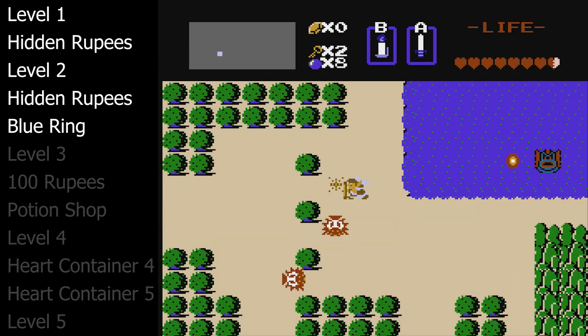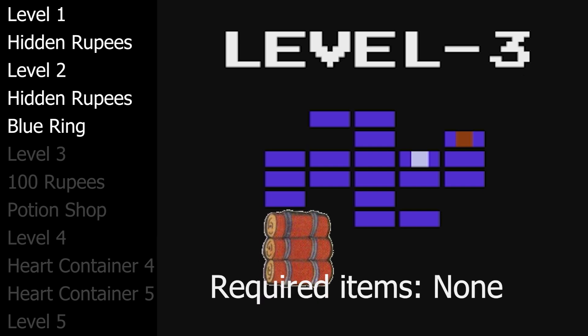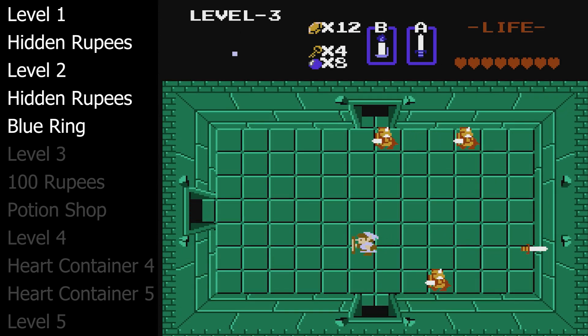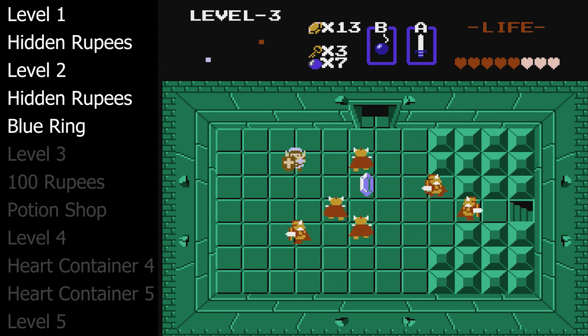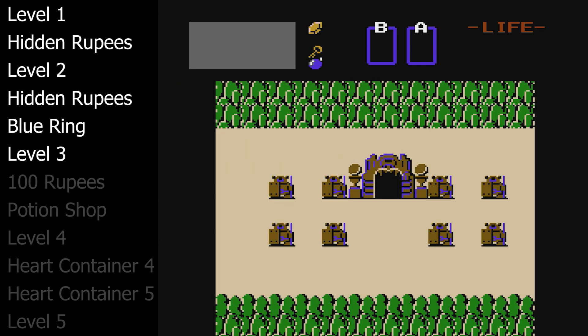With Link's improved defense and blue tunic, we're going to rush to level three. We will get the raft item, which will unlock a lot of stuff in the overworld. I do want to make special note of a new enemy you'll find in Dungeon 3: the Darknut. The Darknuts are tough — they do a lot of damage and they can only be hit from the side and the back. In rooms where you have to crowd control many Darknuts, make use of the bombs in combat, especially against level three's boss Manhandla.